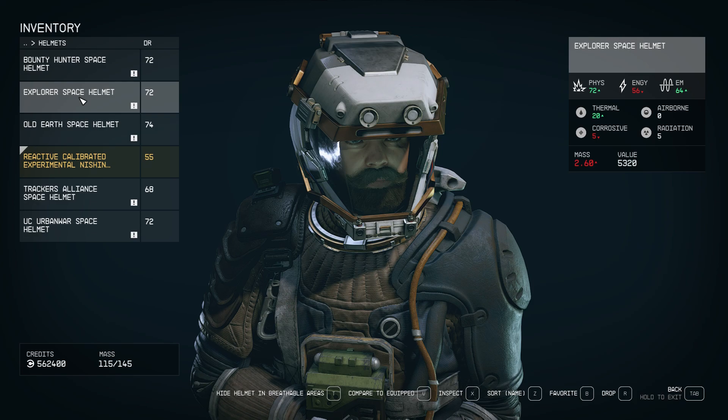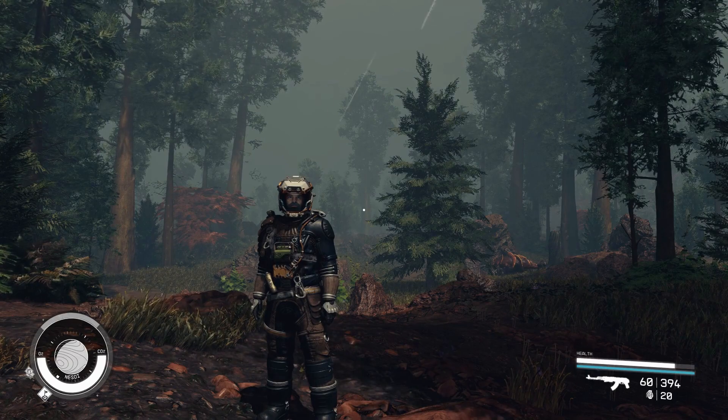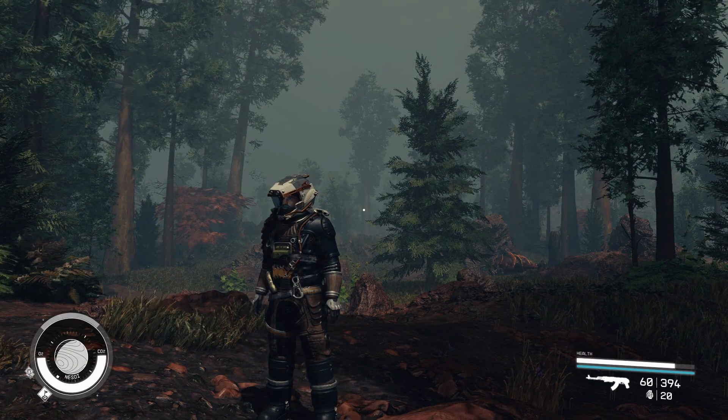Explorer Space Helmet. This helmet is worn by explorers who venture into the unknown in search of new resources and knowledge. It can be found at the top of the NASA launch tower on Earth.